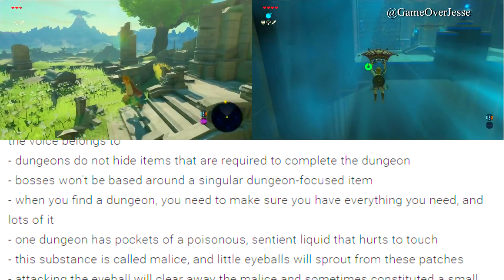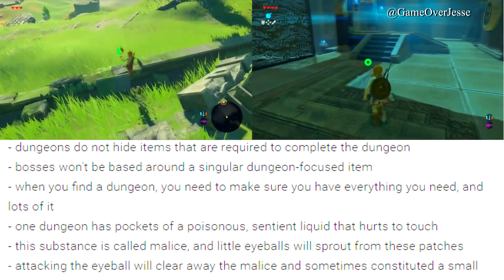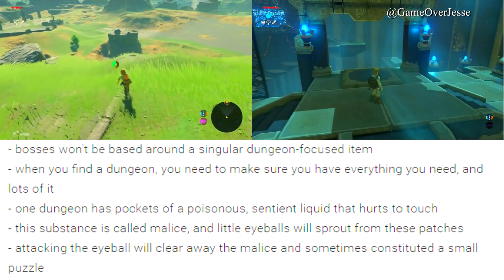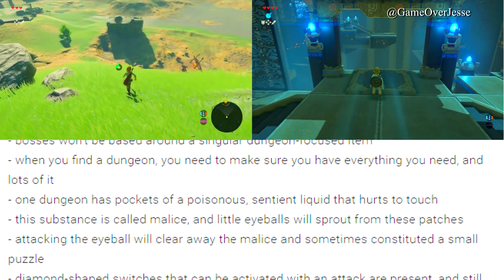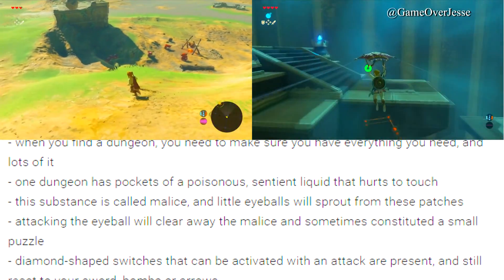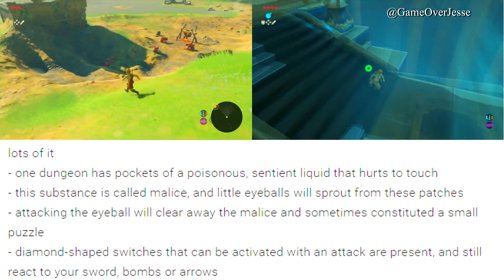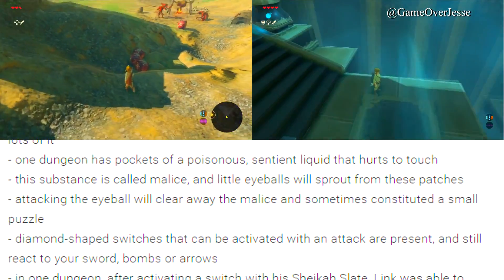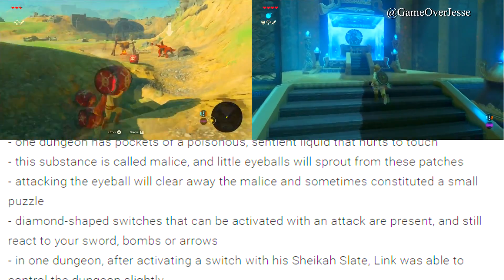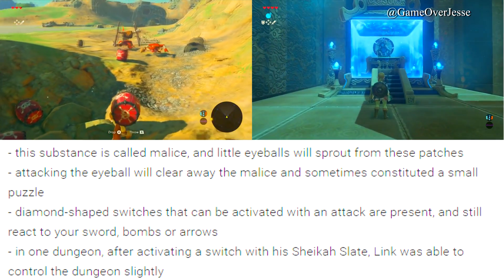When you find a dungeon, you need to make sure you have everything you need and lots of it. One dungeon has pockets of a poisonous sentient liquid called malice that hurts you to touch it, and little eyeballs will sprout from these patches. Attacking these eyeballs will clear away the malice and sometimes constitutes a small puzzle. Diamond-shaped switches that can be activated with an attack are present and still react to your sword, bombs, and arrows.